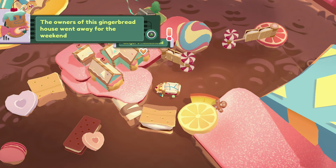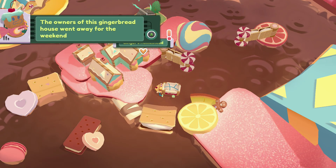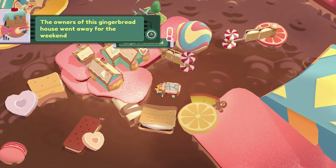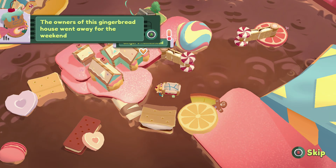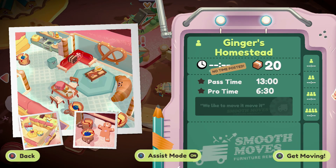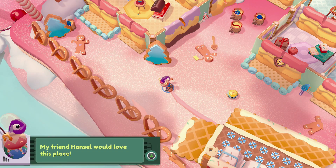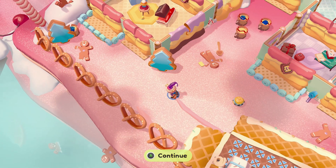Welcome back, Gaming Grandpa here playing Moving Out 2. I'm getting ready to do Gingerbread's Homestead — locked and loaded. I'll cover the objectives: you have to smash five candy cups in under two seconds, complete the level without smashing more than four walls, and smash absolutely everything. You can't get the last two objectives together, so we're going for whichever one feels right.